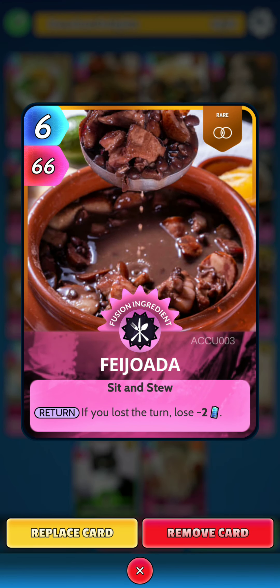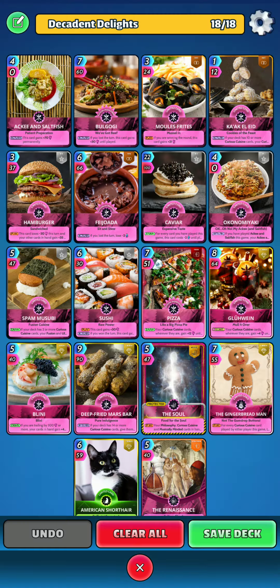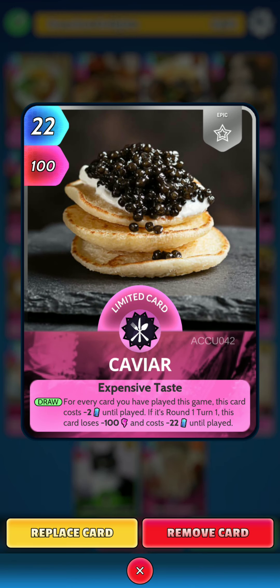Next is Fedora. On the return, if you lost a turn, lose 2 energy. Next up, Caviar. On the draw, for every card you have played this game, this card costs minus 2 energy until played. And if it's round 1 turn 1, this card loses 100 power and costs minus 22 energy until played. So hopefully we are not too unlucky and draw this card on the first turn.